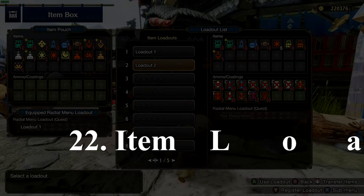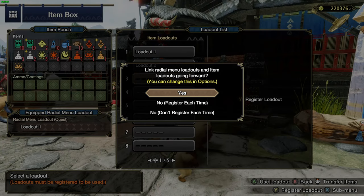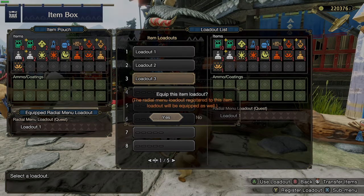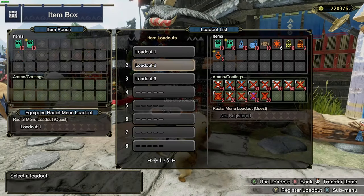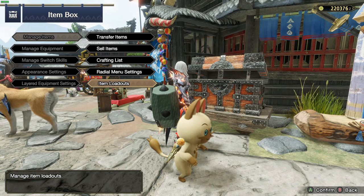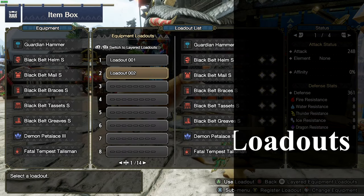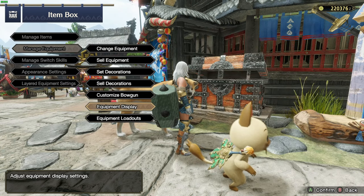Number 22: item loadouts can be used to quickly restock a specific set of items in your inventory. This will simply save you a lot of time, as instead of having to restock manually you can just scroll down to your loadout and apply it. Number 23: just like with item loadouts, you can have equipment loadouts to quickly switch between different armor sets and weapons.